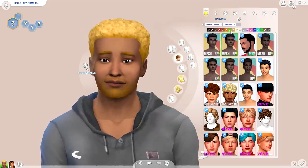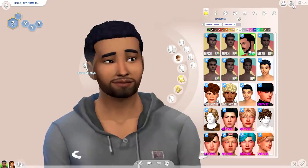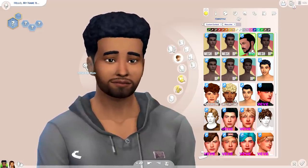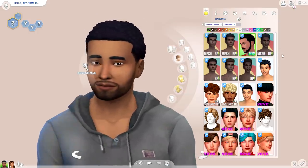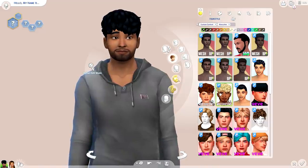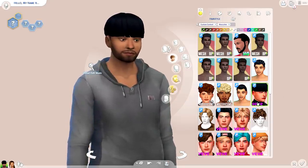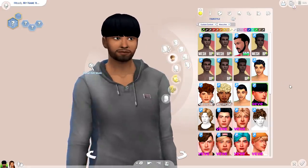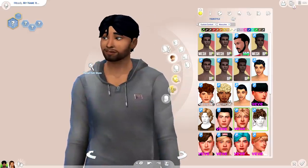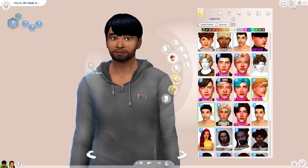These hairs are amazing and you need to get them — with the right sim, you'll be pixel-thirsting hard. Speaking of more textured hairstyles, I got this one which is super cute and could even work as a default. We've got some more wavy hairstyles, and hey — don't talk crap about my bowl cut. The bowl cut is actually really cute, especially paired with beanies. The models for these hairs are super hot.